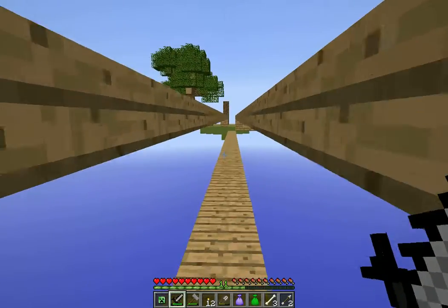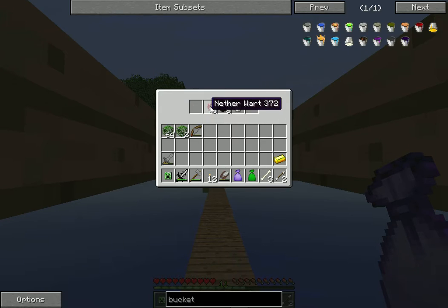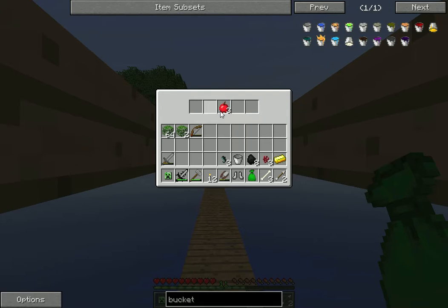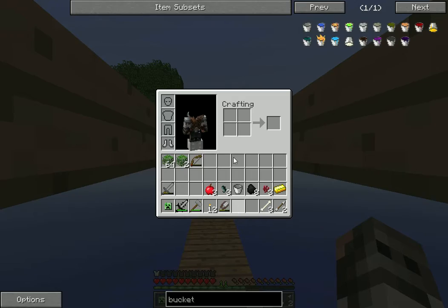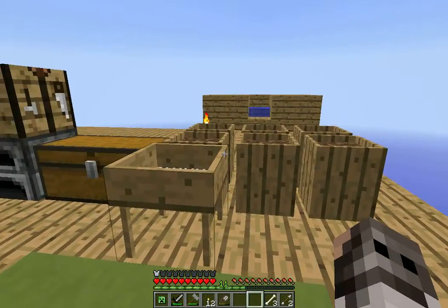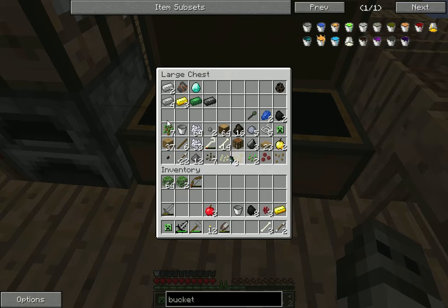Coal, another bucket — which is kind of good. Ender lily seeds — oh, that right there, ender lily seeds — that is amazing! Yes, they take forever to grow, they're from Ender IO, but with these ender lily seeds that will allow us to grow ender pearls, which are a very rare resource that we don't have at the moment. So that's going to be something very good.